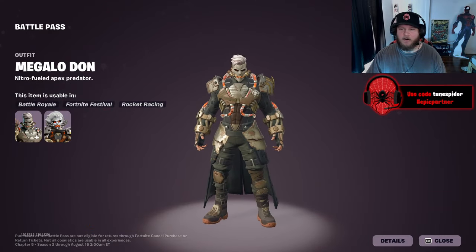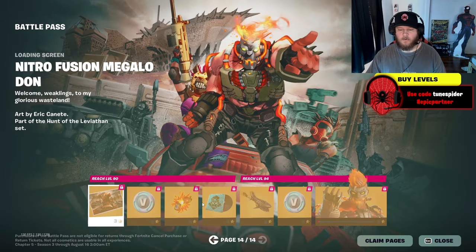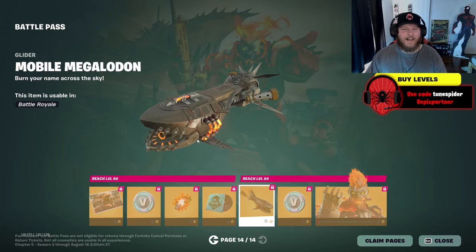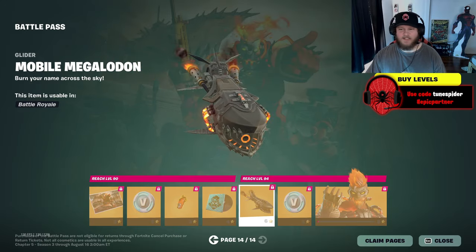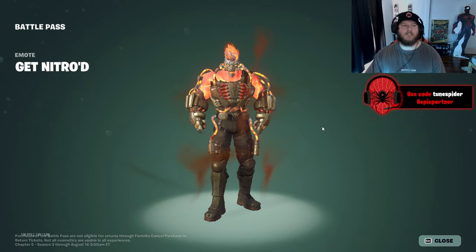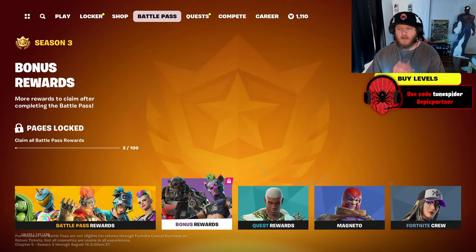He's a cool tier 100 — I like him, I want to know more about him. Nitro fueled apex predator — that's cool. I like the emoticon and the build up. The glider — oh I love it — the Megalodon! That's sick; I'm gonna be using that especially if you can stand on it. And the final tier 100 — get nitro. Oh that's cool, that is sick — I love the transformation.